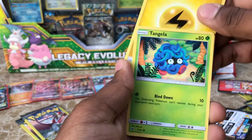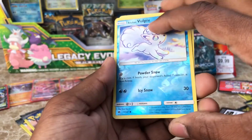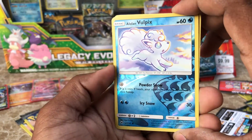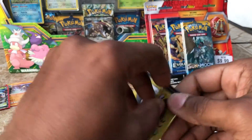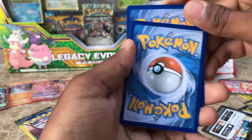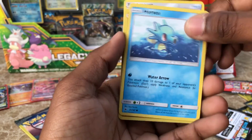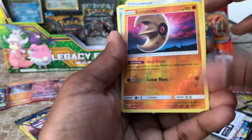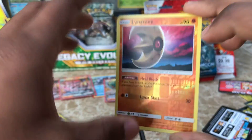Electric Energy, we have a Tangela, and the Reverse is an Alolan Vulpix — this is a nice looking card, I love Alolan Vulpix. This is two more to go — or one more, I should say. We have Tormenting Spray, Horsea, and we have a Reverse Lunatone — very nice looking card, check out that art.